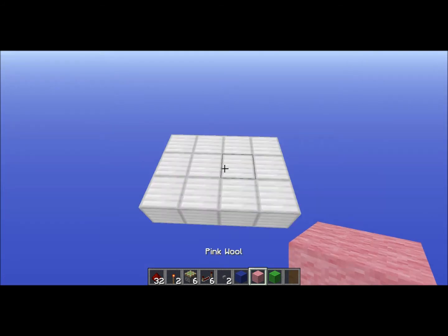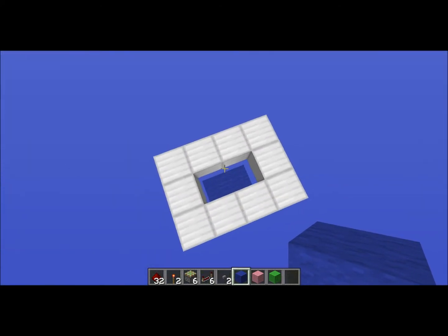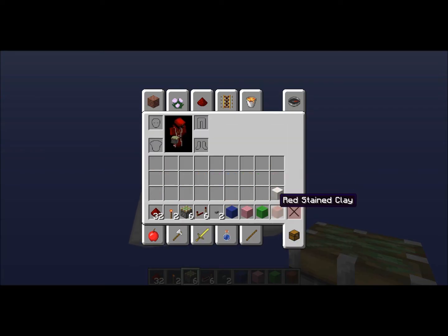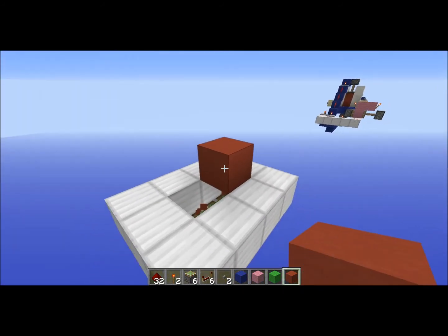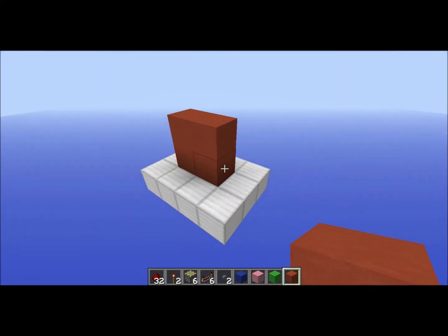So we start with placing our first pistons like this. You put out like this so you have this. And you put your sticky pistons right there. Do this. This is where everything is going to be — this is your wall. You see, guys?